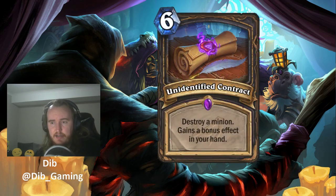Next up, we have Unidentified Contract — a 6 mana epic spell: destroy a minion, gain a bonus effect in your hand. Much like all the Unidentified cards we saw before, you'll find out the bonus effect when you draw this card. The four different bonus effects are: deal damage to its adjacent minions, summon a 1/1 assassin with Poisonous and Stealth (a Patient Assassin), add two coins to your hand, or add a copy of the destroyed minion to your hand.